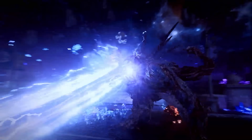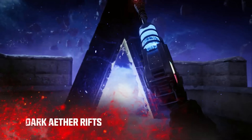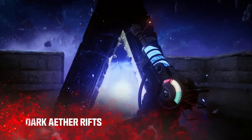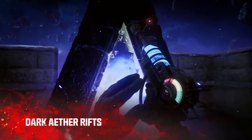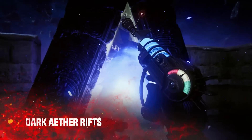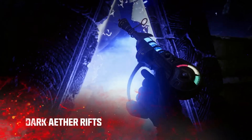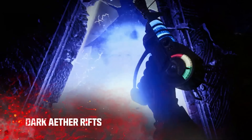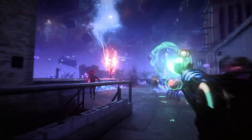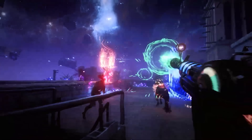Let's break down how exactly these Dark Aether rifts are going to work. In order to unlock these rifts found around the map, you need to find Sigils to unlock the Dark Aether rifts. Once you do unlock them, you'll be able to go inside the Dark Aether, and you and your squad will have 30 minutes to complete a series of increasingly chaotic objectives to earn exceptional rewards.